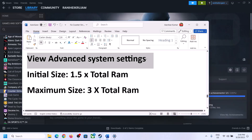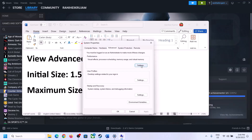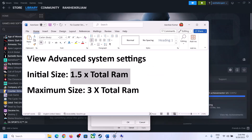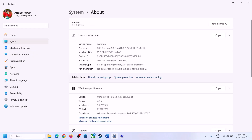The next step is to increase virtual memory. Type View Advanced System Settings in the Windows search box, click on it, then click the first Settings button, go to the Advanced tab, and click Change. Uncheck the box that says Automatically Manage Paging File Size for All Drives. Select the drive where the game is installed, then check Custom Size. For initial size, the formula is 1.5 × total RAM. Check your total RAM in Settings under System > About.